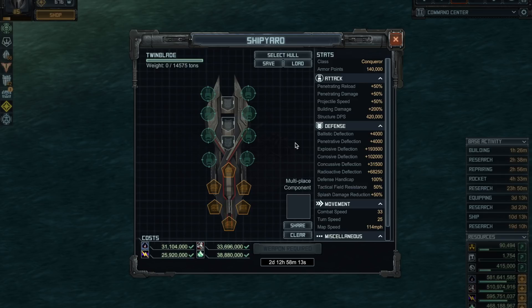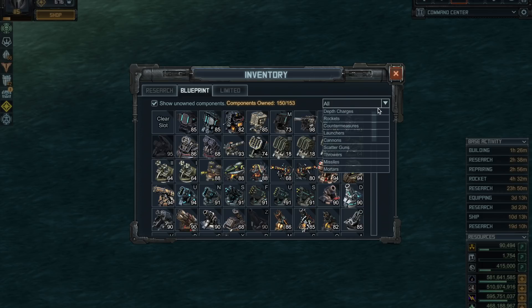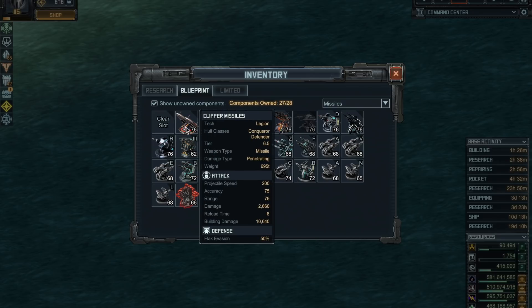Starting with a missile-based setup geared towards doing damage to the enemy's base. The easy tip here is: put missiles on it — seriously, that's what you have to do. The Clipper missiles came with the Twin Blade and are very powerful against buildings, but they are weak against ships.